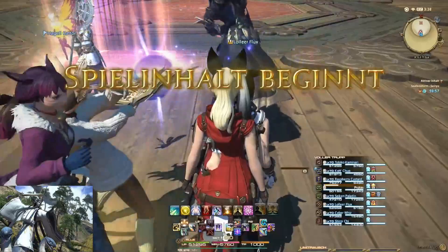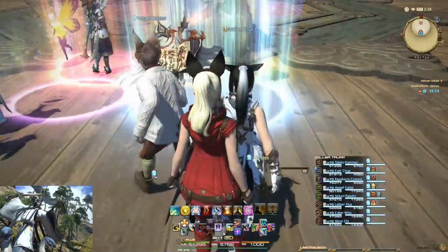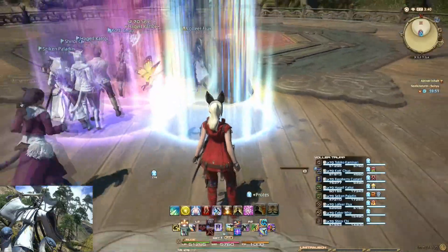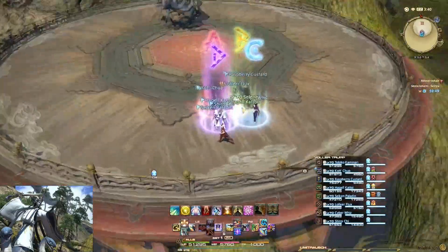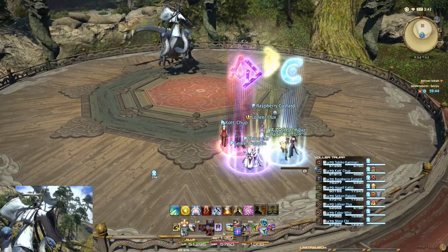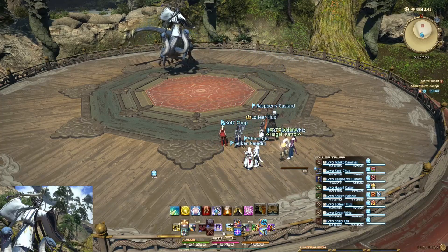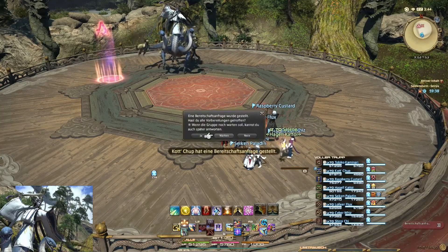Moin, willkommen zu Storm Sairio. Hier werde ich euch erstmal die Mechaniken erklären, außerdem auch mit Wiederholung. Als erstes solltet ihr euren Partner haben, jeweils bei A, B, C und D. Das ist später wichtig bei der Mechanik mit den Tauern – das kennt man eben auch von Tsuzako.